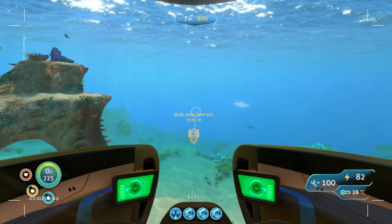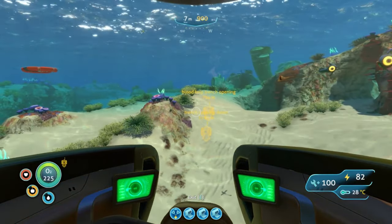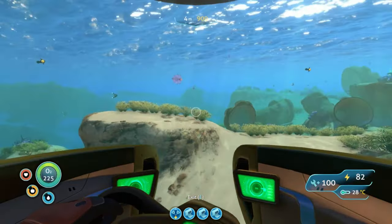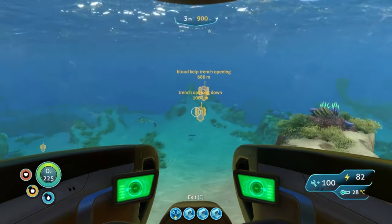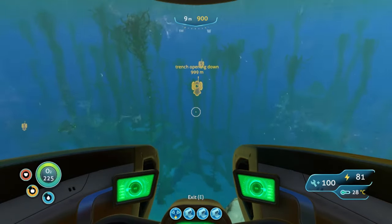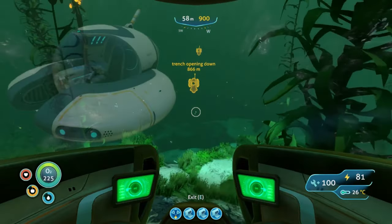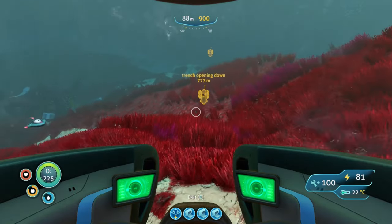The first one we're going to be looking at is the Blood Kelp Trench. It's going to be southwest-west and you're going to put your compass right in the middle. We're going to be going about 800 meters away from zero point. You will encounter Warpers, Crab Squids, and Ampules, and you will need a Mark 3 depth module for your Seamoth or at least a Mark 1 depth module for your Cyclops.